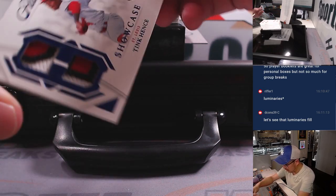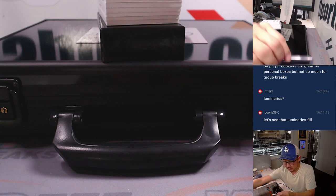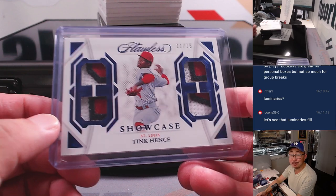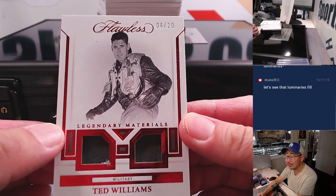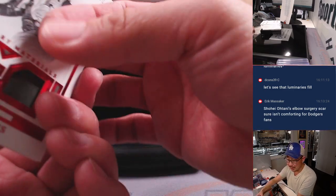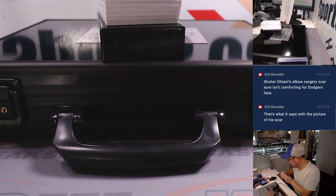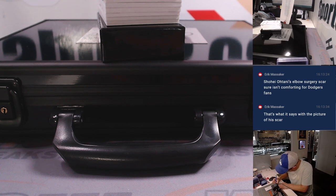Briefcase one of two. We're going to lead off with 11 out of 15 quad relic for the Cardinals — that's going to go to Josh. Last spot mojo — 70% of the time, last spot mojo hits 100% of the time. We got Ted Williams, legendary materials, 8 out of 20. Nice, in his military gear. Look at that. It's pretty awesome. And that'll go to Ryan in the Red Sox.